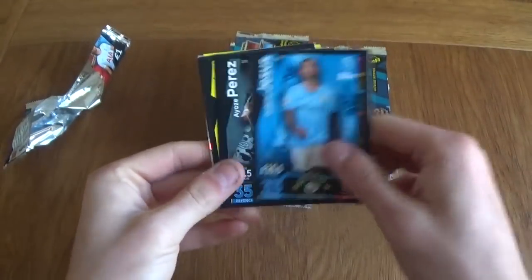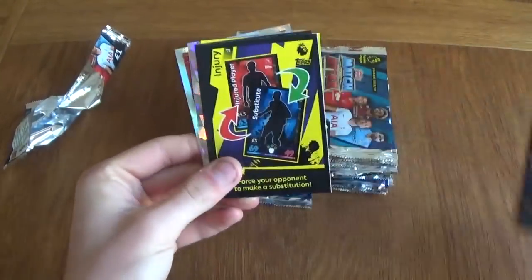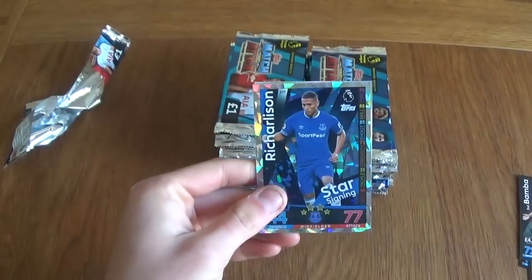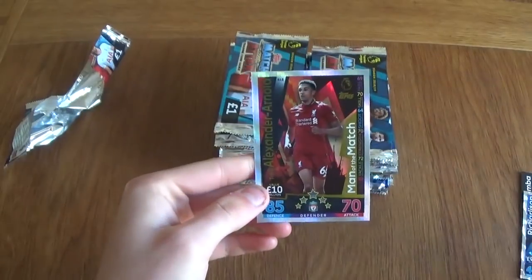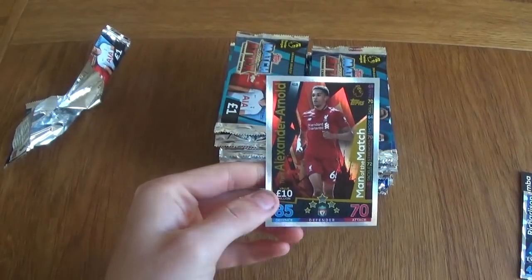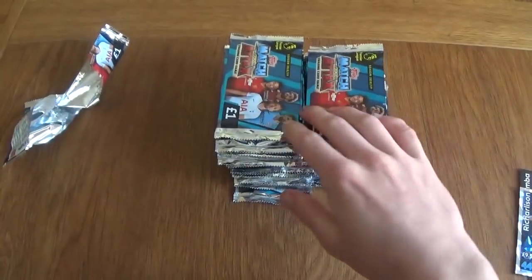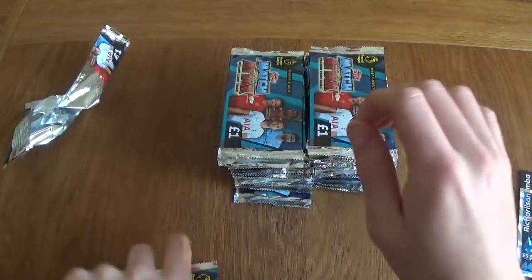So we've got Gabriel Jesus, Perez, Stephens, injury card, Bamba fan favourite, a free digital pack, Richarlison star signing, and Trent Alexander-Arnold man of the match card, as our first big card of the opening.